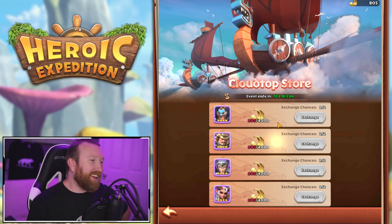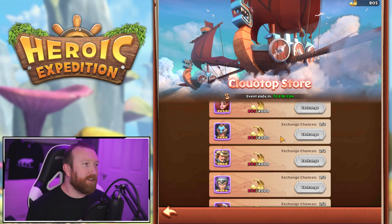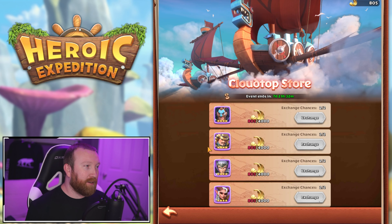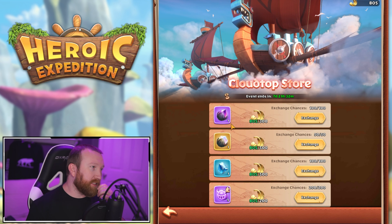Adela is probably not one you want to pick up. If I had to pick heroes to go for here, the top ones are Alex, Hercules, Musashi, and Sarah — pretty much the light and dark ones.